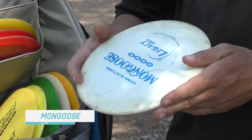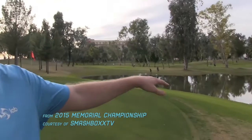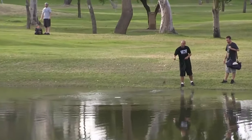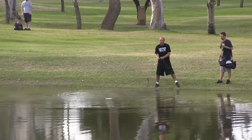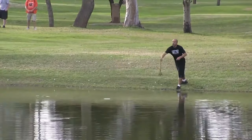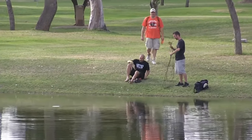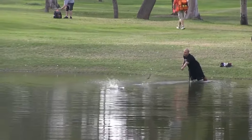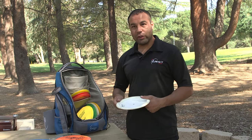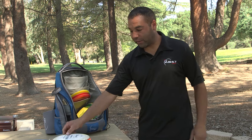Moving on to the Icon Mongoose — this is one of my favorite roller discs and it's broken in. Steve Rico threw a roller off the tee that made it all the way to the lake, and then he had to fish it out with a guy's golden retriever — went short on that one! Shoes came off. He got the disc back just in the nick of time. I threw it in the water and it was floating away, but I had to get it back because I know this disc so well that I couldn't let it go.